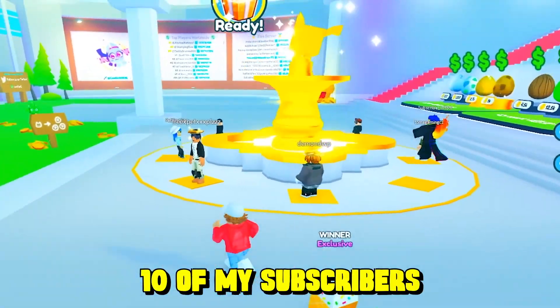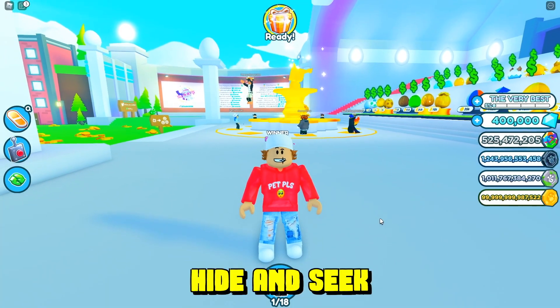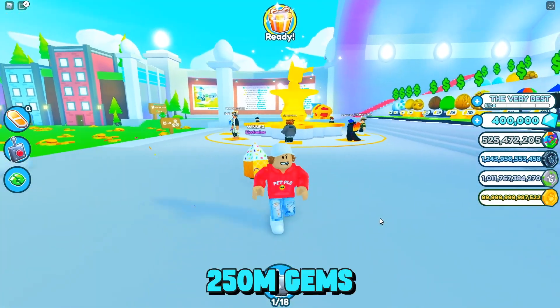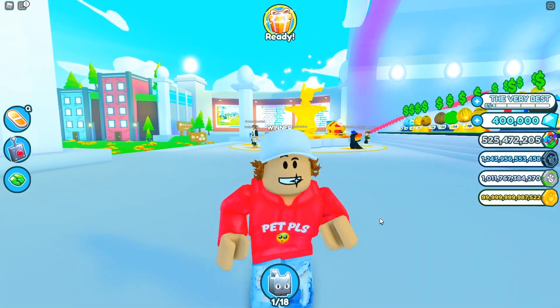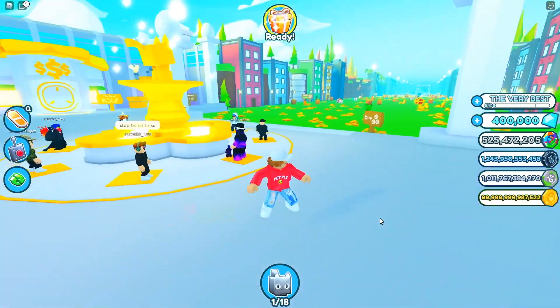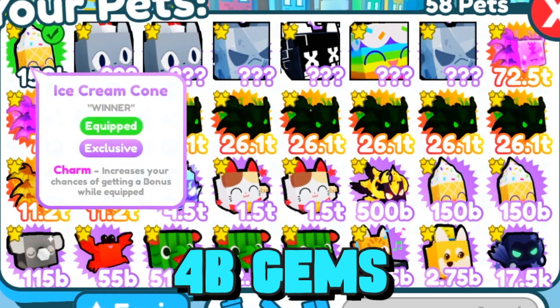Behind me are 10 of my subscribers in Pet Simulator X and we are hosting a hide and seek. There are three rounds: the first round winner gets 250 million gems, the second round winner gets 500 million gems, and the final round winner gets this ice cream exclusive worth approximately 4 billion gems.